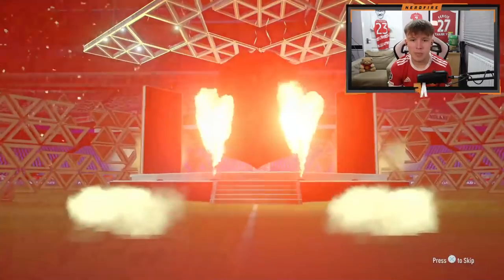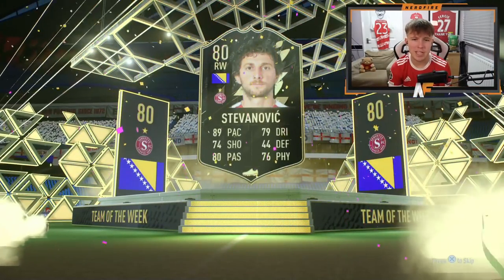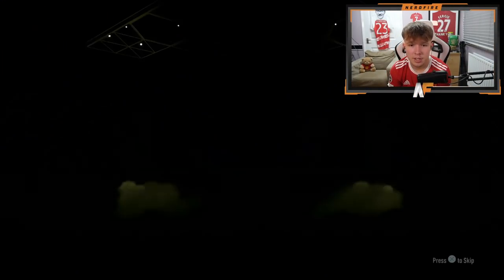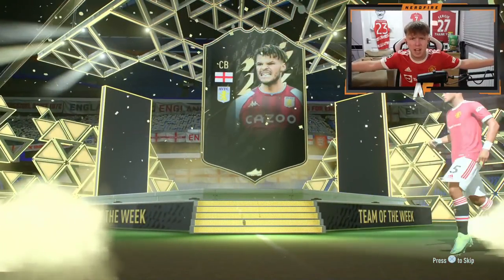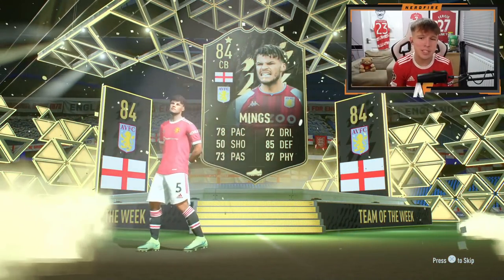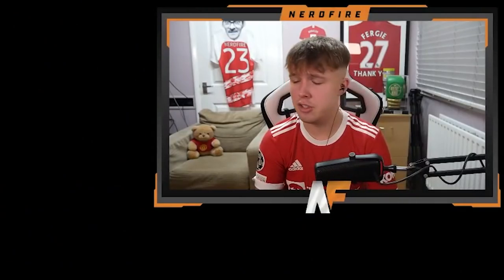Premium Golds now to finish off the FIFA points - probably five or six packs left. An inform! It's not a walkout though - it's Stevanovic. Come on Premium Gold, be kind. I've got a feeling this one's a walkout - yes it is! Inform walkout - England center back - Tyrone Mings. The card actually doesn't look that bad - 78 pace, good defending, good physical. Might have to give him a go one day, probably never though. We'll take him.